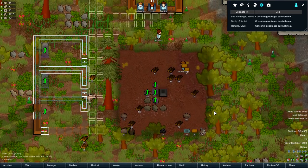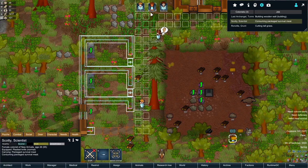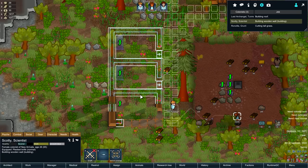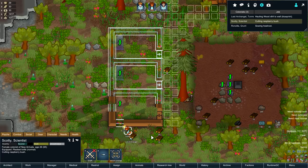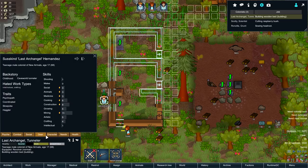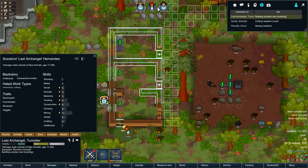Everybody's dipping into the MREs - that is fine. Ideally we get past using MREs really quickly and we can save them for a rainy day and just use berries for now. Building wooden wall. I really like the work tab - you're both damn good at construction actually.